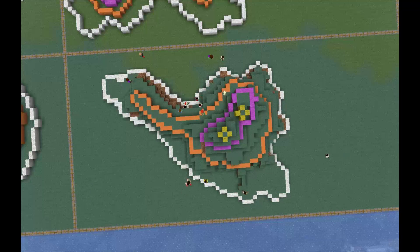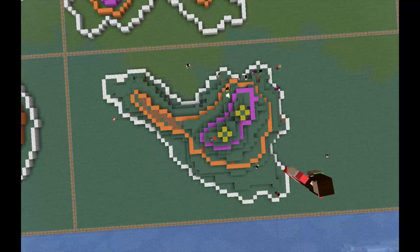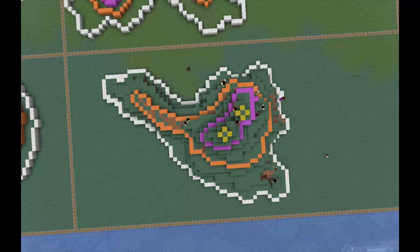In this clip of the kids' building, again we're at 1,000%, and you can see the kids have really almost finished their mountain. This was the last build time they had towards this mountain, and I think they've actually produced a pretty good representation of the contour map they were given in the game. Overall, I think it was a great learning experience for them and a good activity.